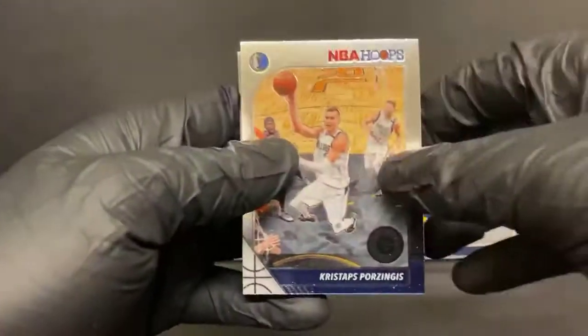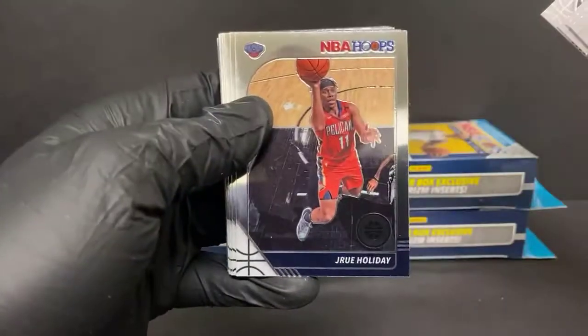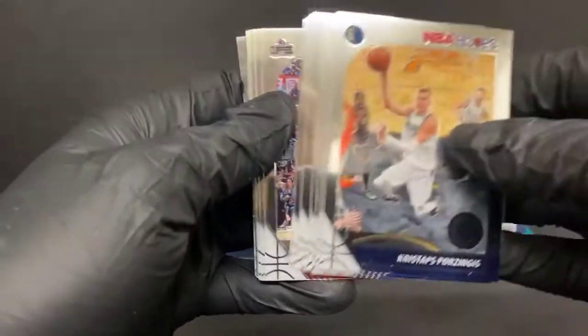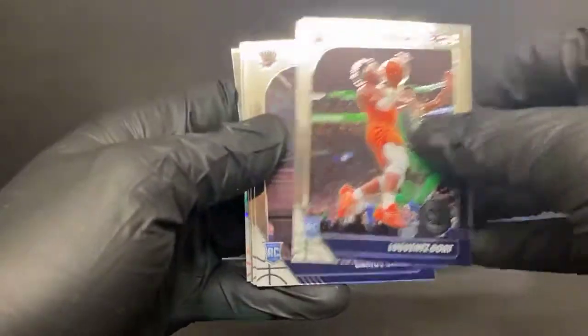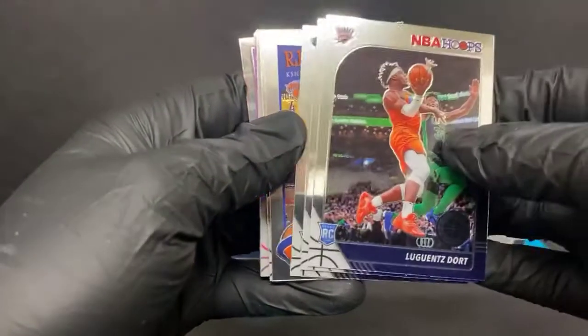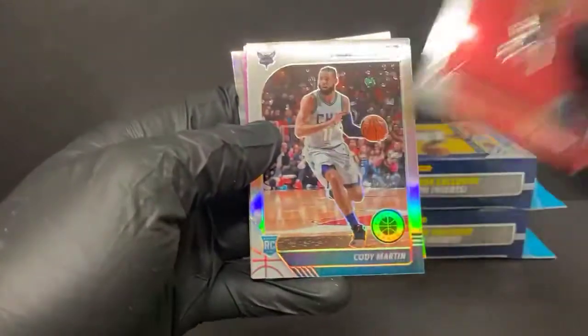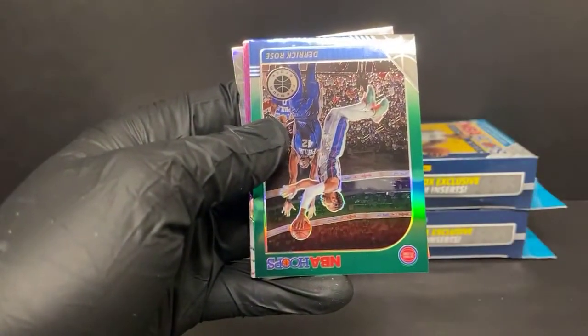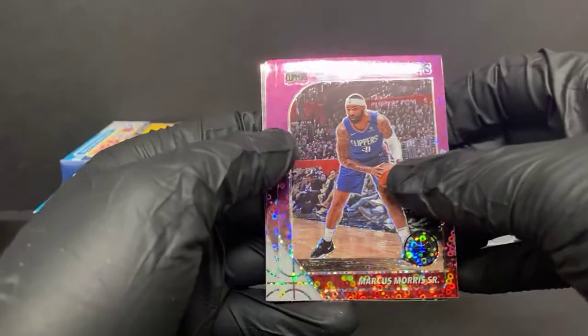Here we go. Kristaps Porzingis, Kelly Olynyk, Luke Kennard — got the Dragon for the Heat. Jrue Holiday, Lonnie Walker, Paul George, Ricky Rubio, Luguentz Dort rookie for the Thunder, Darius Bazley also for the Thunder — those guys always come back-to-back. Got a Jackson Hayes. Nice R.J. Barrett tribute. Another Cam Reddish variation — so two Cam Reddish variations for the Hawks. Cody Martin silver rookie for the Hornets. Got Derrick Rose green for the Pistons. I really like D. Rose, man. I just wish he didn't get hurt — there's no telling what he would have been capable of for the length of his career.